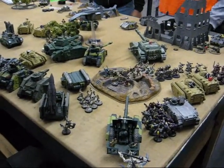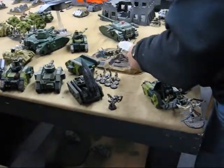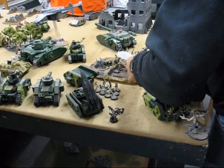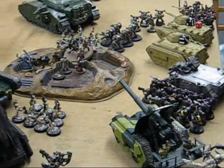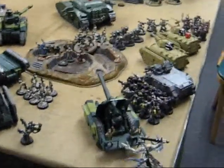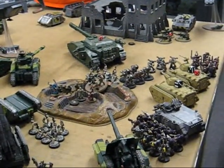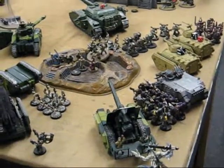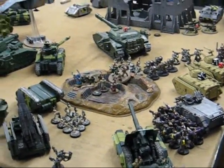All of my Emperor's Children are in range — looks like three, maybe four models, three models with the squad leader. There will be no cover save on this, and this is AP3. So two are just dead, but don't remove the models yet. Sonic blasters: one, two, three, four, five, six, seven, eight, and two shots for the blast master rolling once.